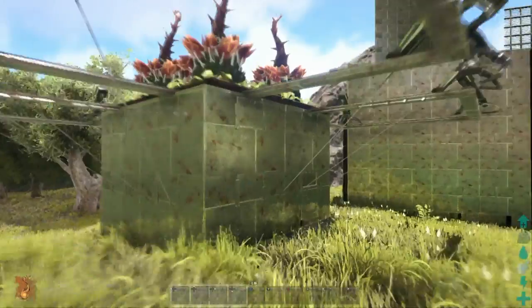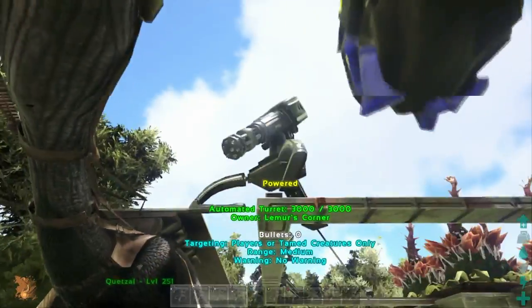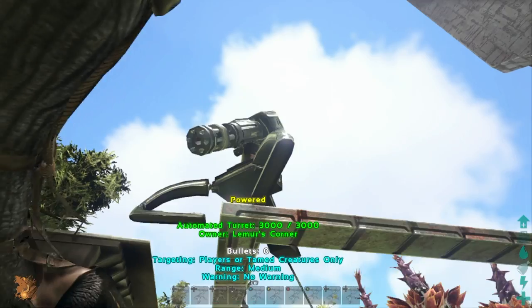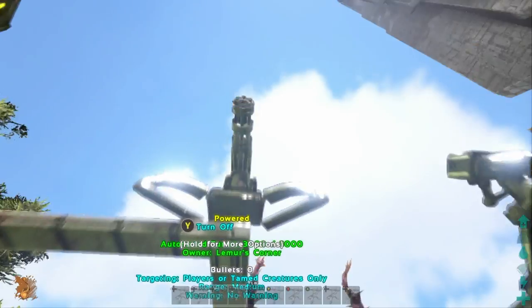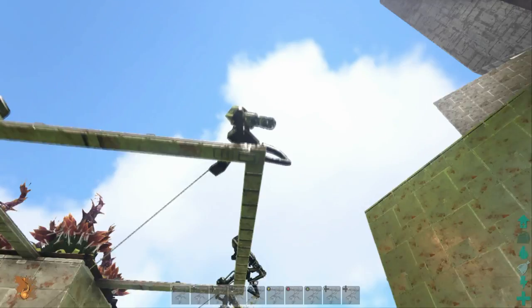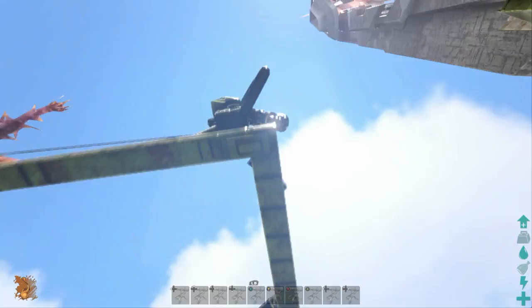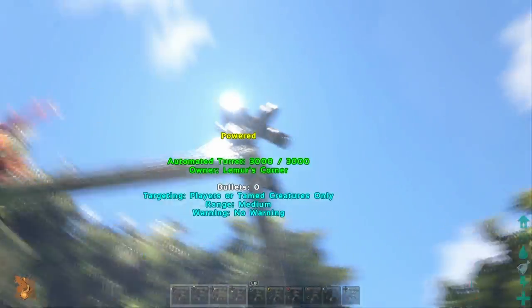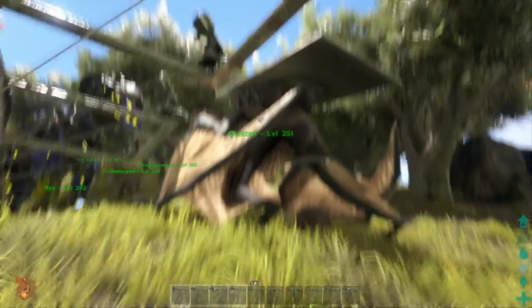One thing I like about the first level — especially when you're lower level and don't have a quetzal with a giant platform — is you can actually jump up and access these inventories. You can change settings, turn the power on. You can tap power on those. I'm jumping from the side, not right underneath, so you have to be a bit careful.